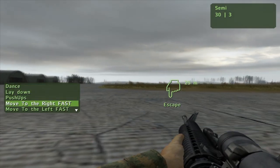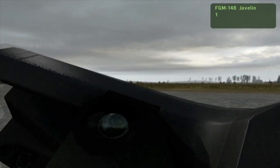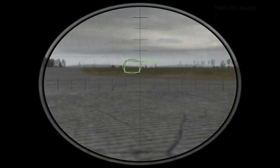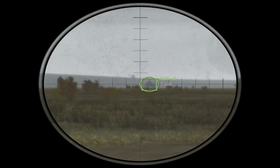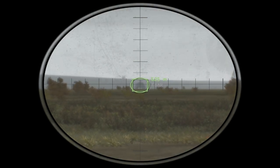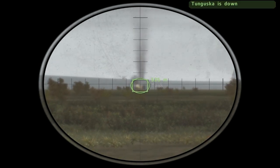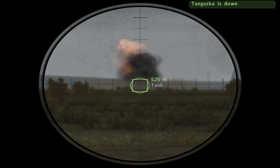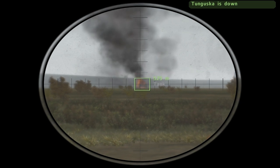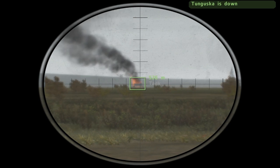Let's test it. We shoot the Tunguska, and there you go — top right-hand corner says 'Tunguska is down.' That's what the trigger does.